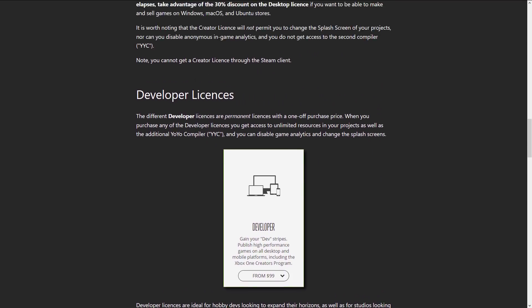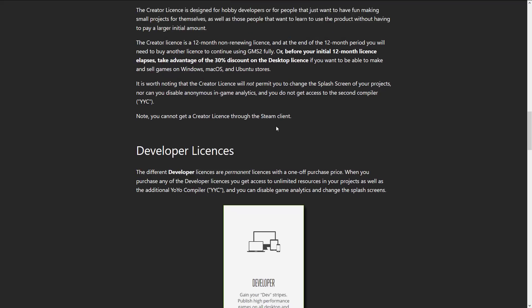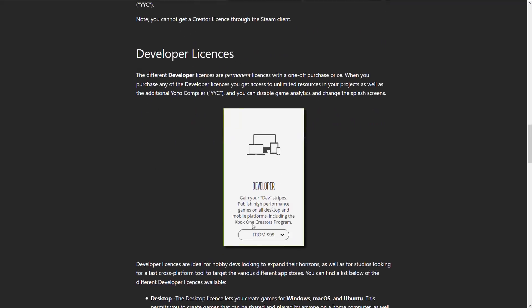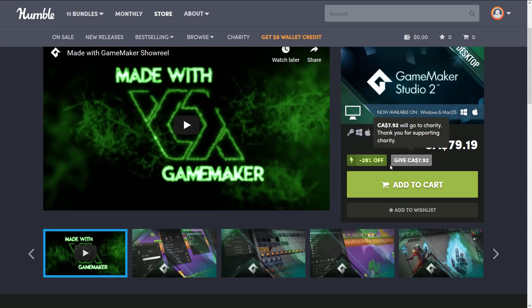The Creator edition is a good way to get started, and when you're ready to ship a game you can take advantage of the 30% discount on a full upgrade. If you know you'll be working with it for a couple of years, the Desktop license makes more sense than Creator. GameMaker versions are currently on sale at about 30% off.